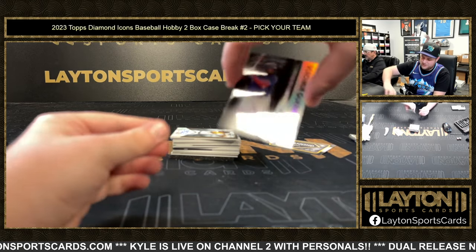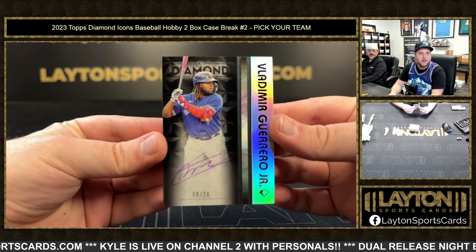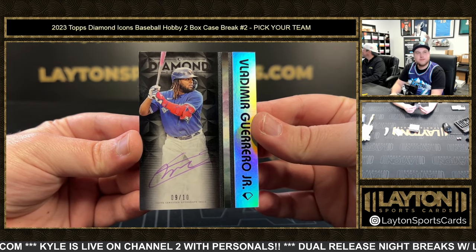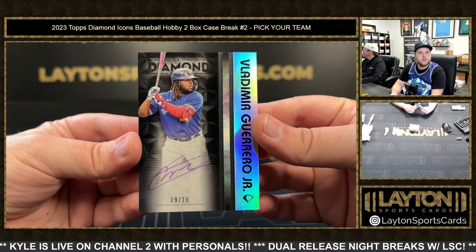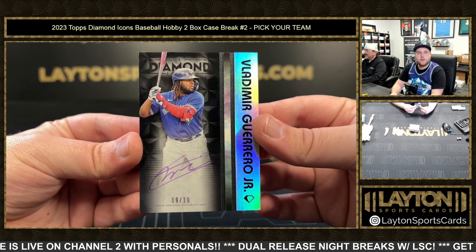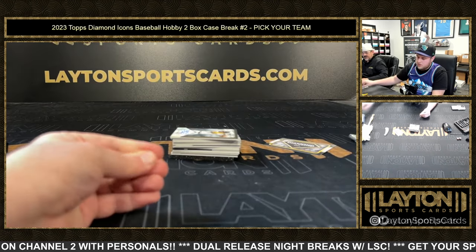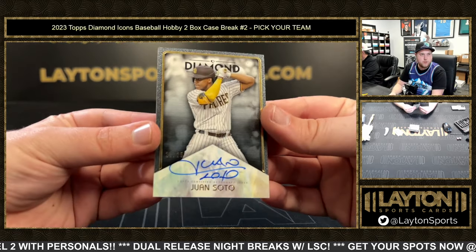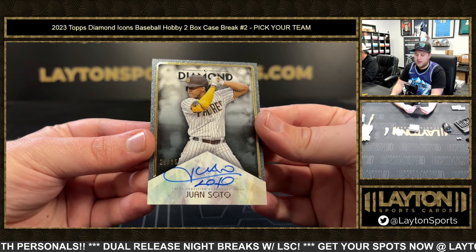Nine of ten for the Blue Jays - Vladimir Guerrero Jr. on the purple ink! Vladimir Guerrero Jr., nine of ten. We've got Juan Soto, that is going to be 25 of 25, going to the Padres - congrats!